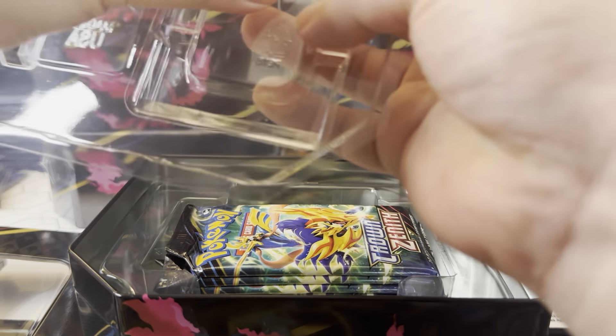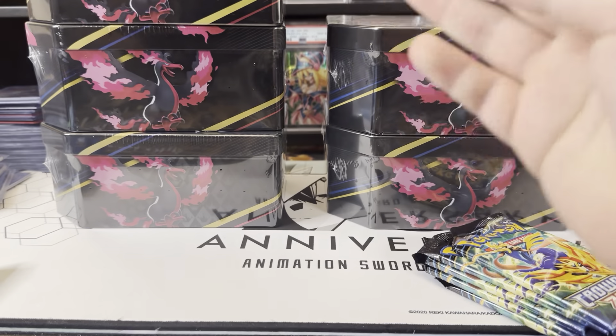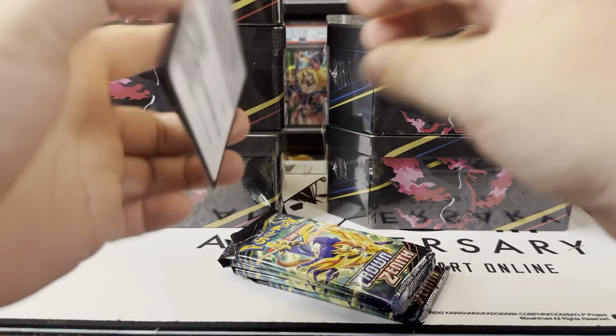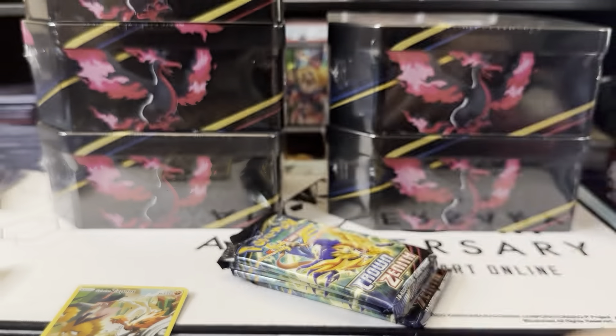Alright, drop my promo out. Try to get the packaging out of here, because I will use these tins to either ship stuff to people or stuff like that. We got five Crown Zenith packs, promo, and there's the code card for y'all.